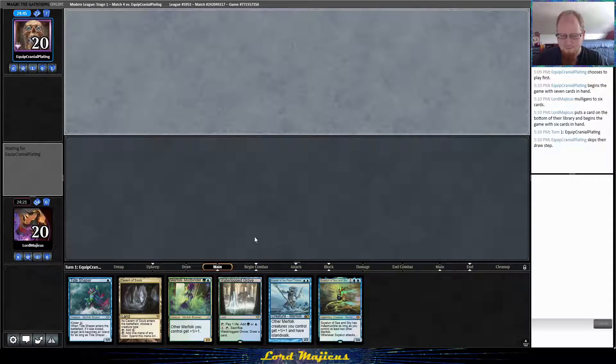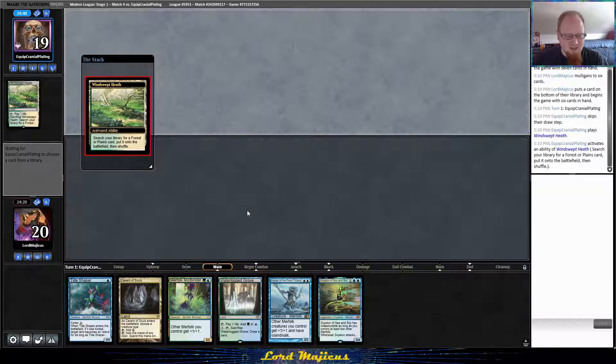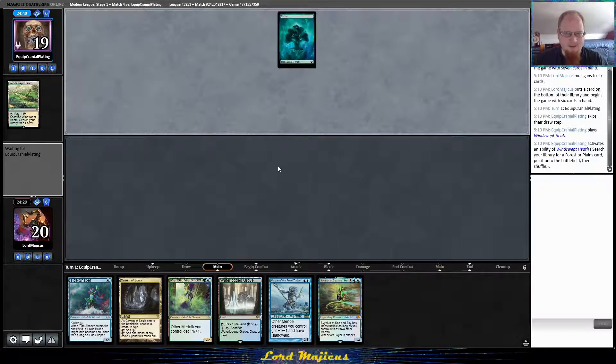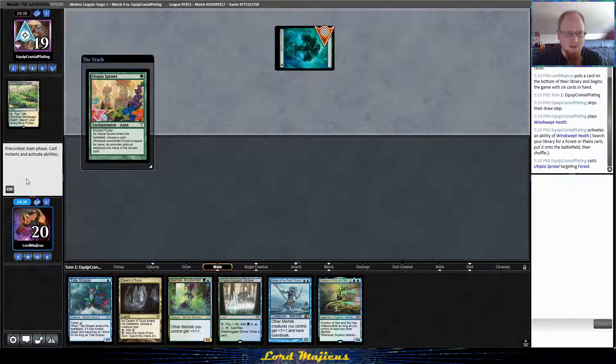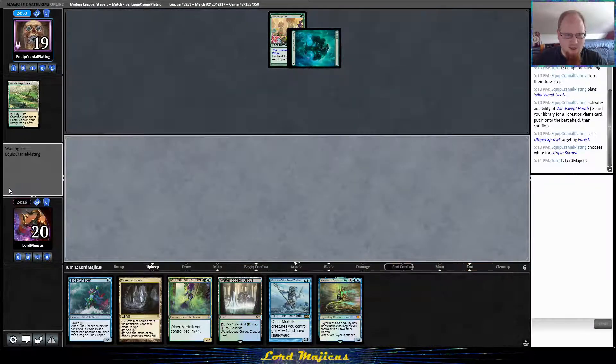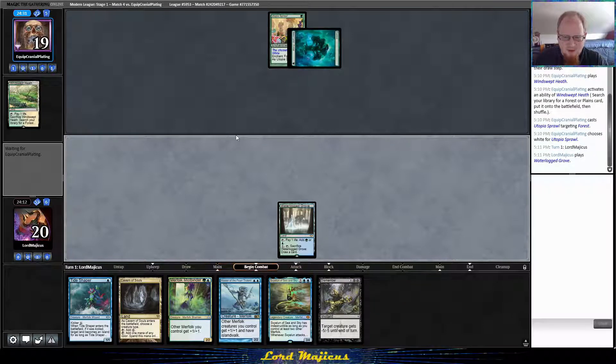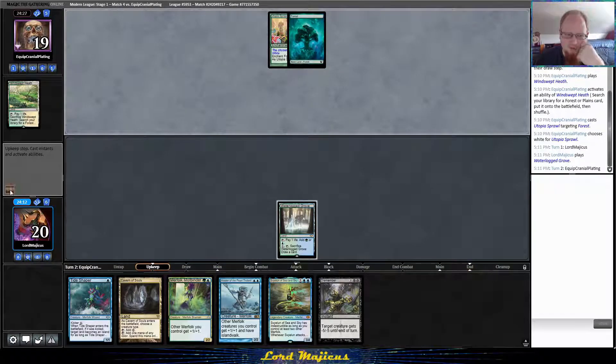Let's see what they are on. Windswept Heath, Forest, Utopia Sprawl. I might actually want to save the Tide Shaper now so I can blow up this thing. This might be Enchantress, so that could be hard to deal with. I'm going to play Waterlog Grove — I don't want to tell them what we're on just yet. It will mean that if we're going to Dismember something, it's going to be very painful. But if it is Enchantress, it's worth doing it.